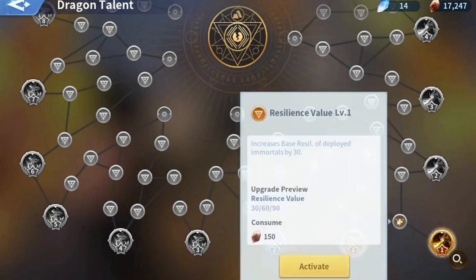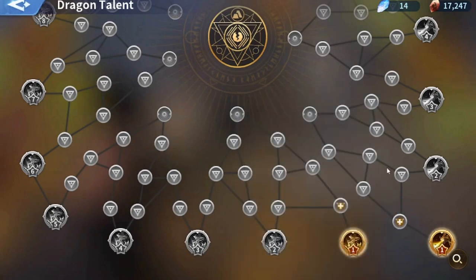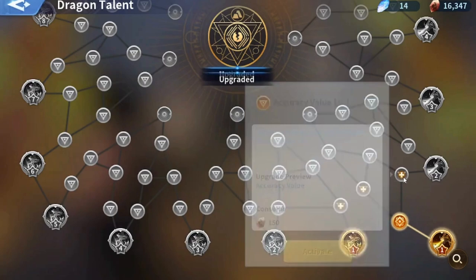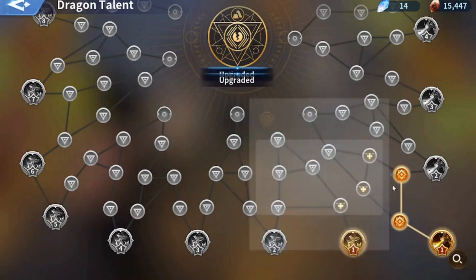To unlock this I need a dragon at level 40, so I think we can max all of this. It takes 900 crystals to max each one, and there are five on each side, so that's 9,000 total dragon crystals.